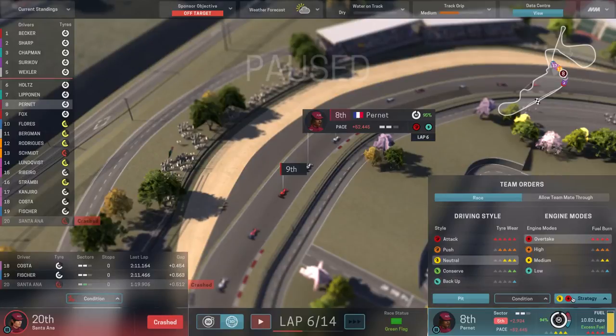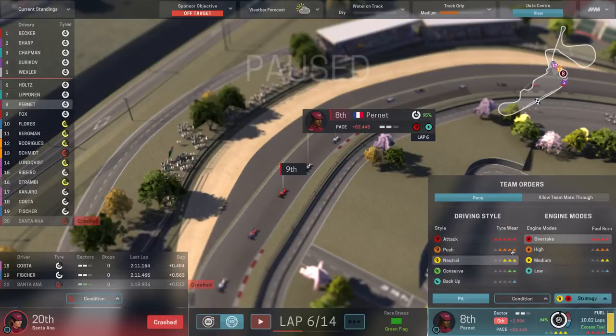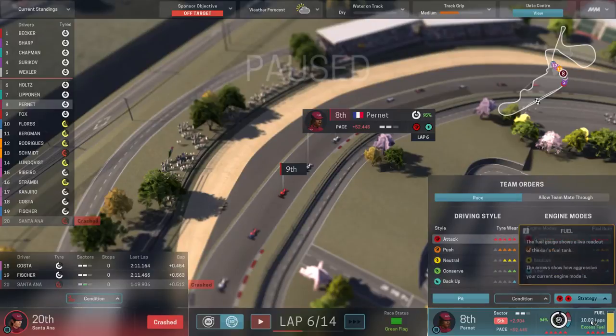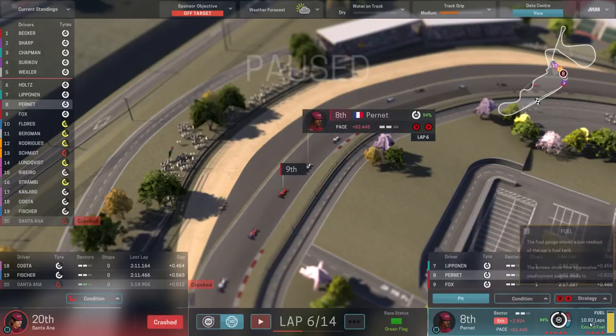We're about to restart the race. The safety car is going back in. We conserved the tire well — only used 6% going around twice in backup mode. We've gone back up to medium. With 8 laps to go we need 10.64 laps of fuel to run overtake mode eight times — 1.33 times 8. We should be able to finish this race in overtake mode without running out of fuel.